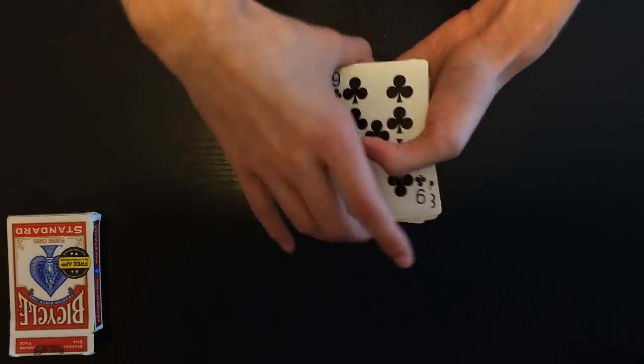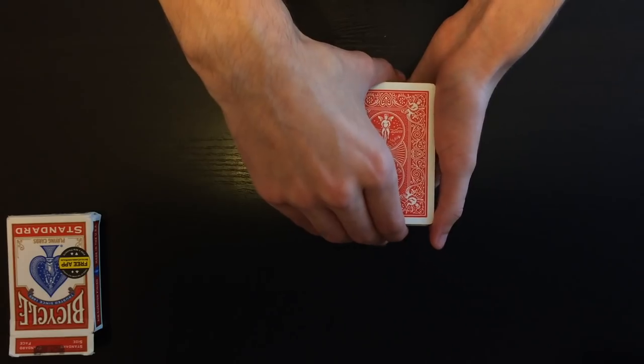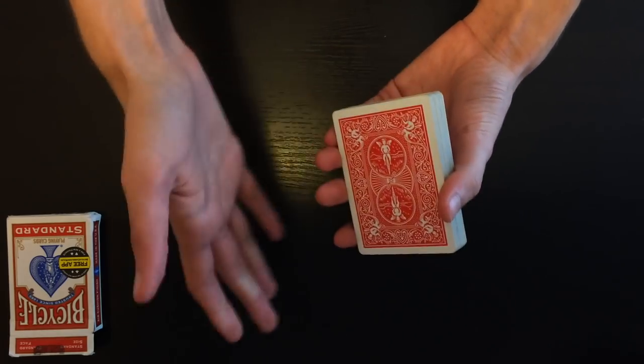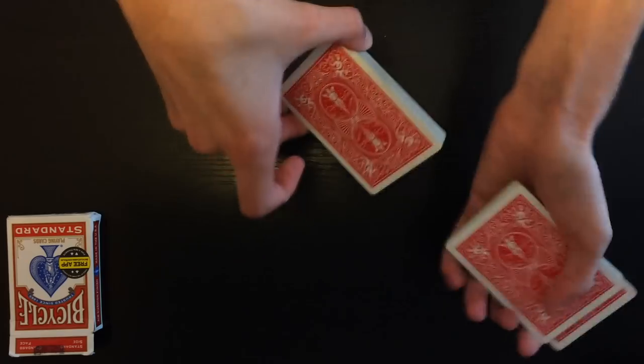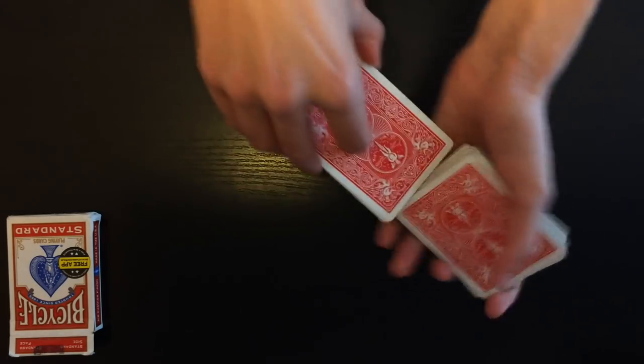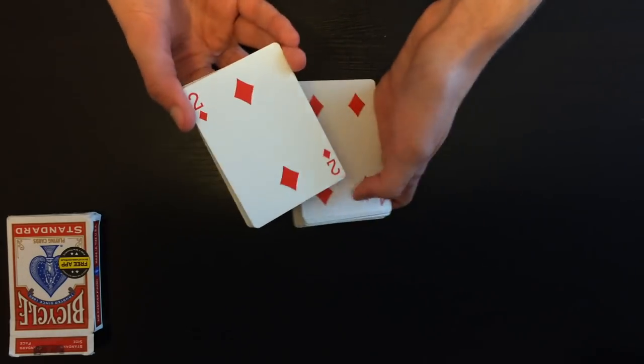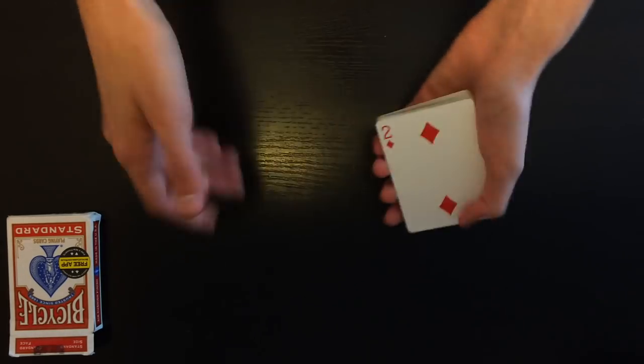The problem is you found your card but you don't even know what your card is yet — that's the problem of the trick, and that's what we're going to solve. I'm going to have you select a card by telling me when to stop as I go through the cards. Let's say the spectator calls out stop right over here, and I show them the card — two of diamonds.